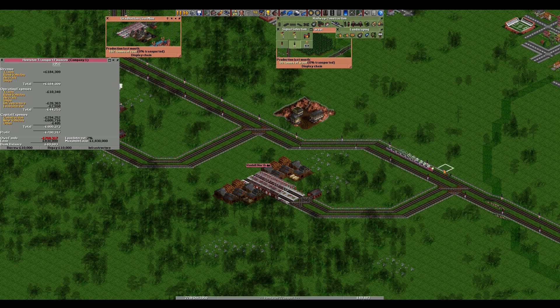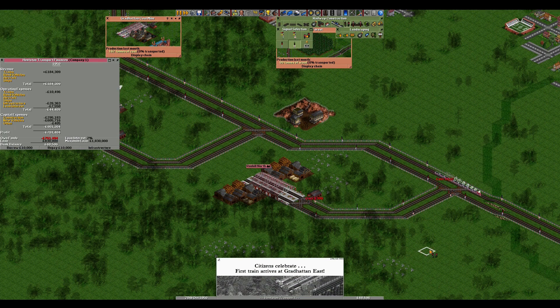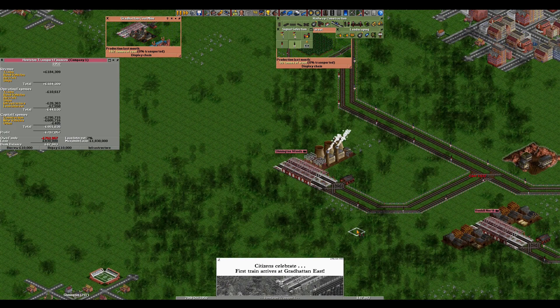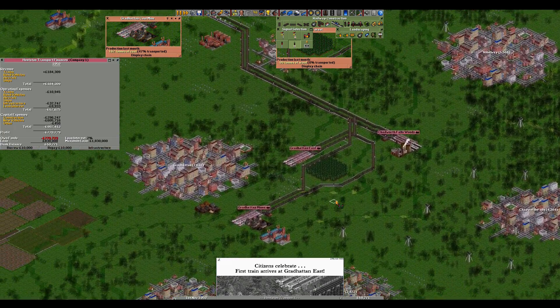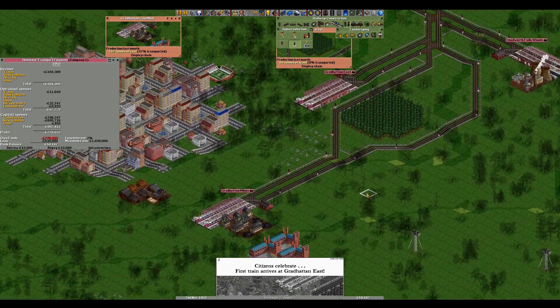Now make sure that you have your signals in on these lines as well. Otherwise they'll be waiting at the start of the line for the station to clear and it will clog up your entire line.